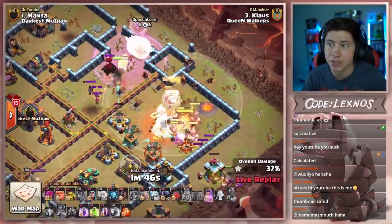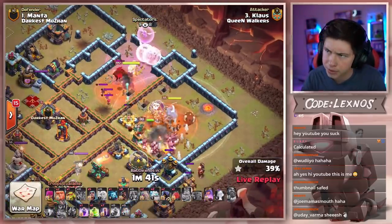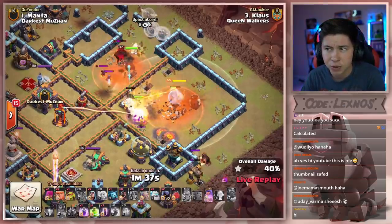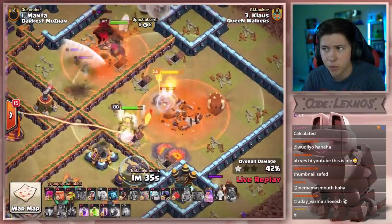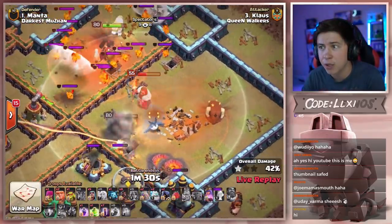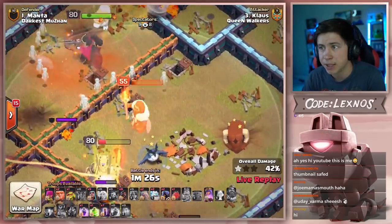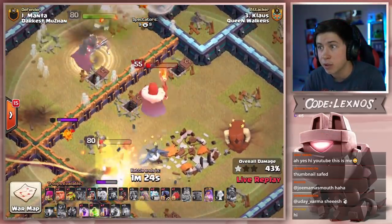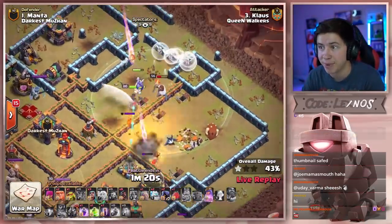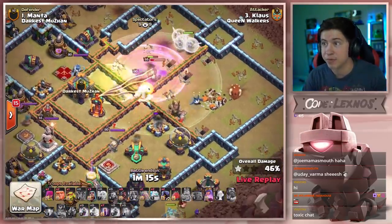Pop that king ability — down goes the town hall. Pop the warden ability to save the queen. He was very patient with the poison. The warden switched off to the king, which is actually a little awkward because now the warden's sitting inside that giga poison taking a lot of damage. Does he actually die to that? Holy crap, look at that giga poison — he's going to die. Ooh, barely stays alive. Queen gets through all the lava pups. The warden gets back behind the queen right before the expo switches targets to shoot him. That was perfect timing.